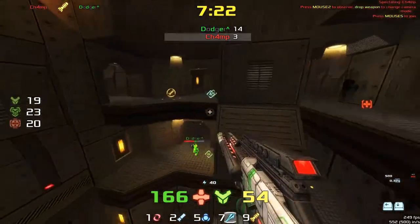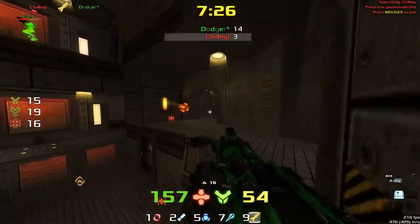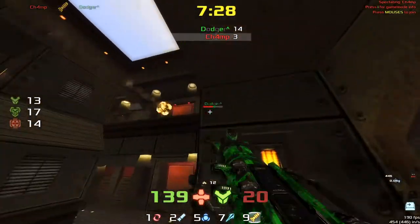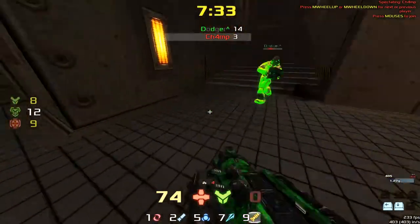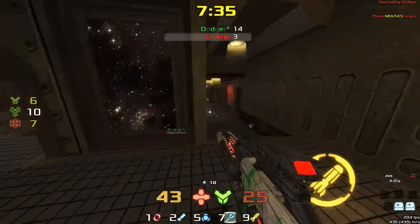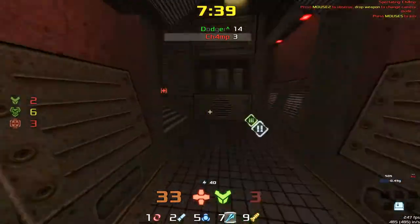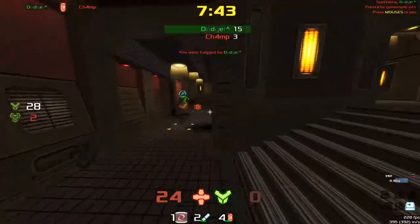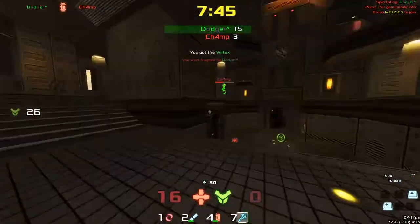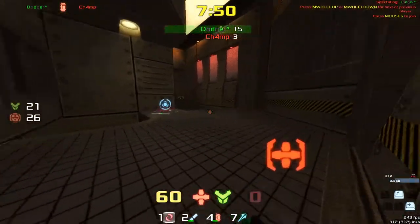Champ manages to get a few kills up on the board and is pulling it back, but it may be too little too late. Dodger is playing through the gateway and holding a high position. The health comes up — dodger gets the frag right as champ is about to pick it up, and champ gets a bit of a dodgy spawn.